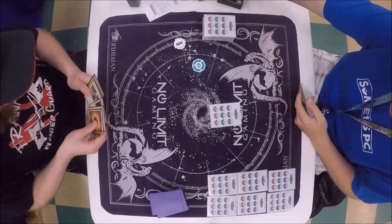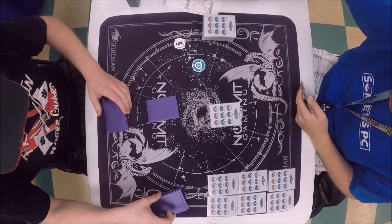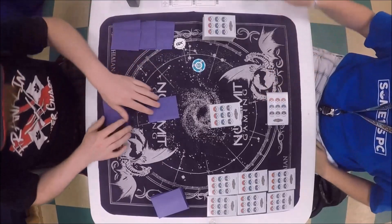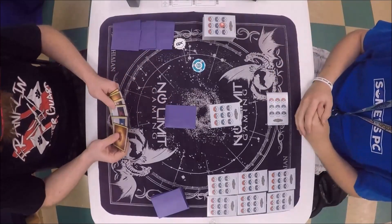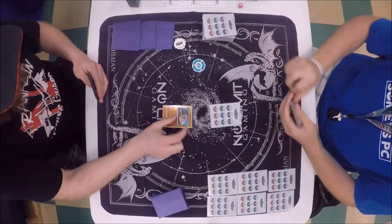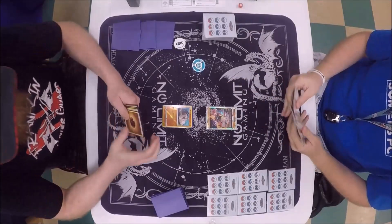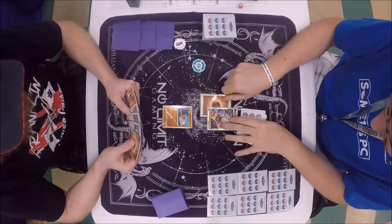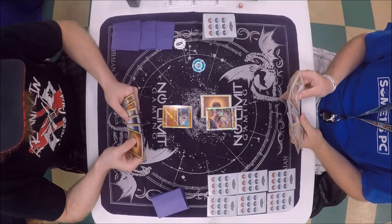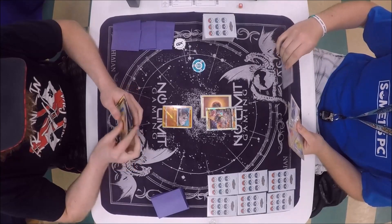Looks like Austin already set up and got his basic, and it looks like Alex got his basic as well. Laying out some prize cards. And Austin is going first, starting off with a Buzzwole GX. What does he have in his hand? Looks like a Beast Ring, a Cynthia, another Energy, and an Ultra Ball. Definitely going to see this Ultra Ball come down.